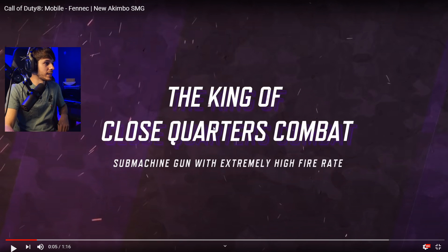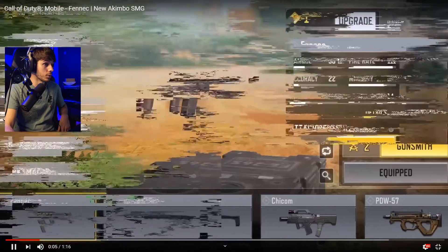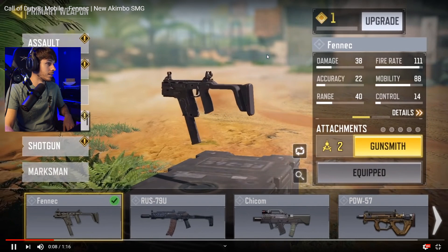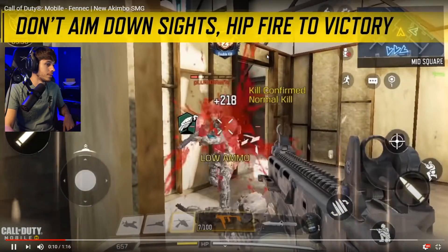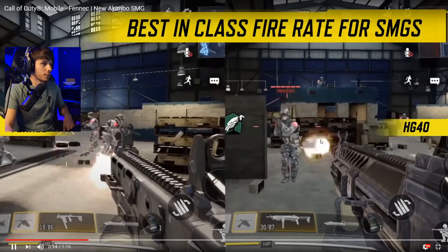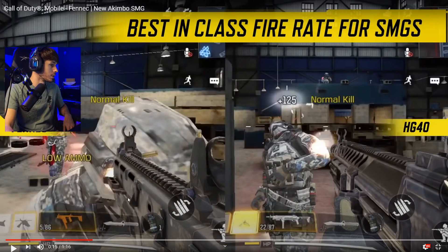So the king of close-quarters combat — a submachine gun with an extremely high fire rate. As far as I know, that's extremely true. This thing shoots fast. I've seen this at the loadout screen: 111 default fire rate on the weapon. That is incredible, that is just insane. So it burns through that ammo — 25 shots by default is what it looks like.